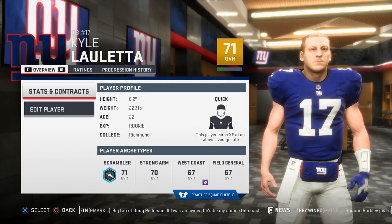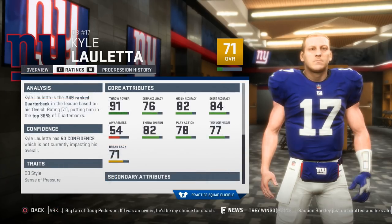On a team with Ingram, Barkley, and Odell, Giants fans' best move would be to sit or cut Eli and start this guy ASAP to have their core all be 25 or younger. He's average or above average in the majority of categories, and considering he's only 22 and so low-rated, it makes sense why Lauletta is Sports Gamers Online's top sleeper quarterback to grab in Madden 19.